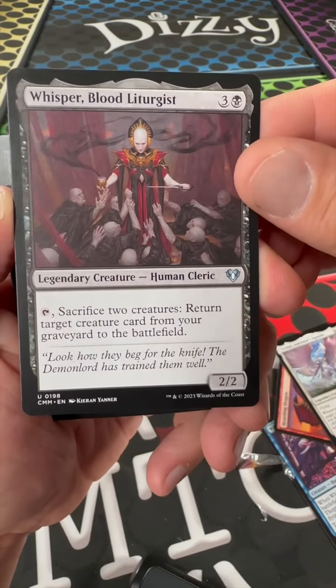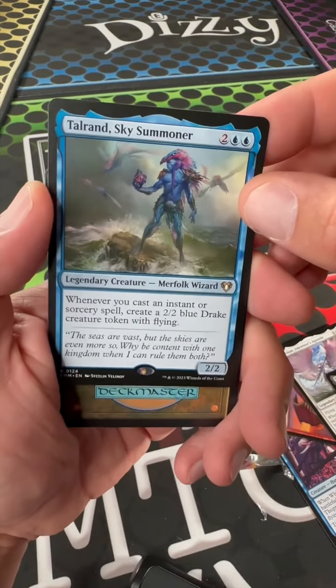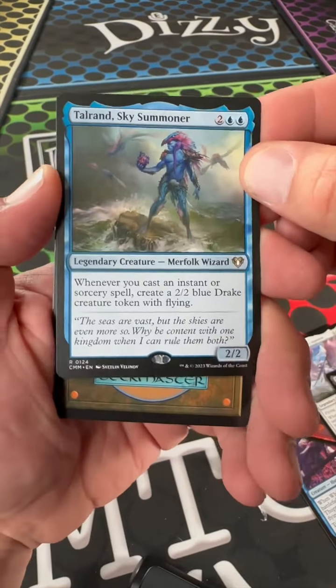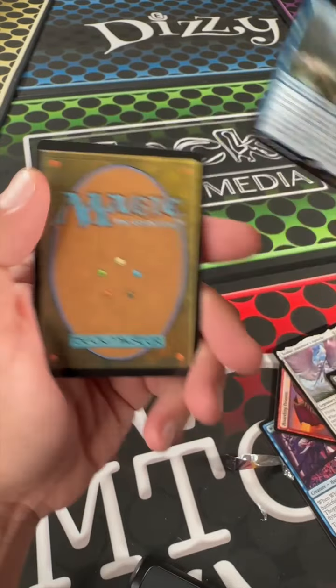Whispered Blood Lurge... Lurgege... whatever it is. Atollran Sky Summoner — notice they didn't downgrade him to uncommon, because I don't have 30 of those already.